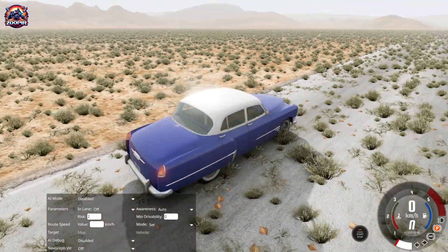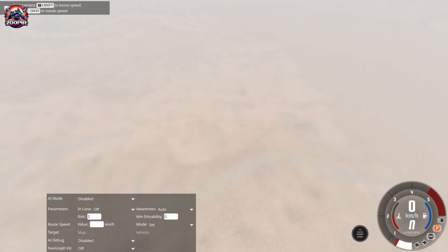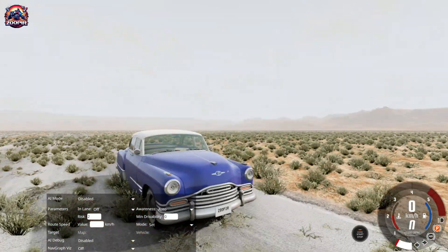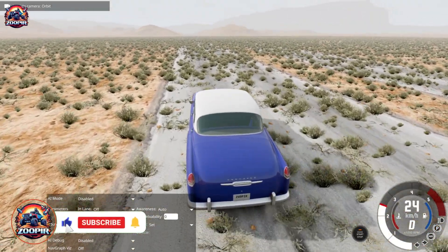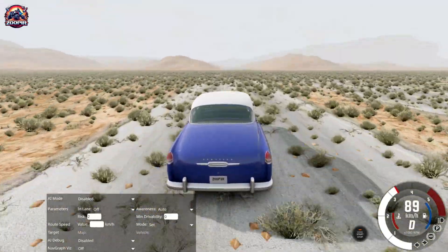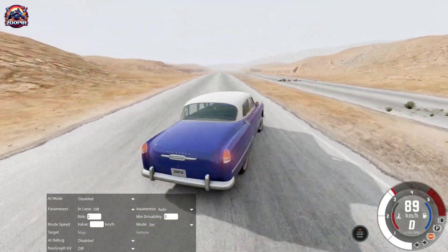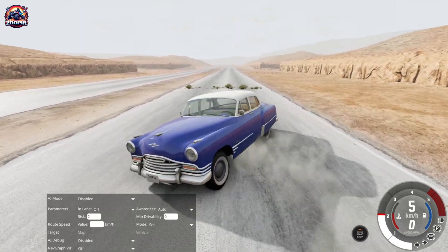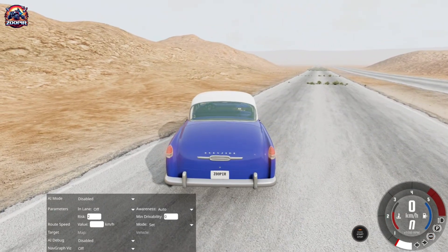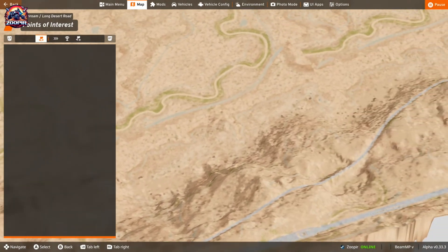And that's it. That annoying orange screen disappears completely from the map. Now you can enjoy the game without that distracting screen showing up. As you can see, you don't see any orange, purple, or pink dots or blobs anywhere on the map. This means you have done the right thing.